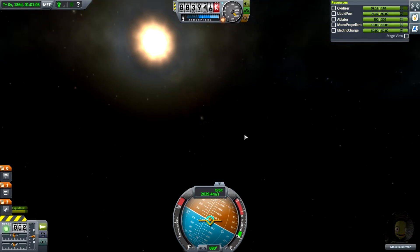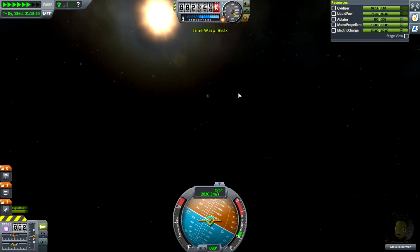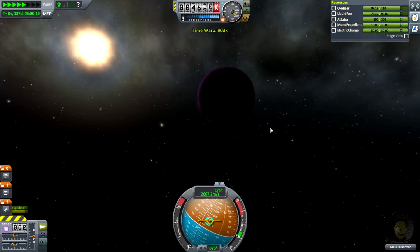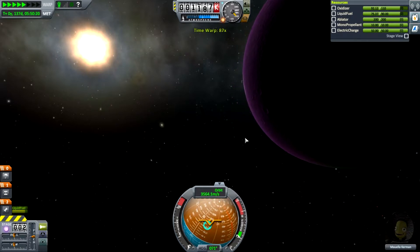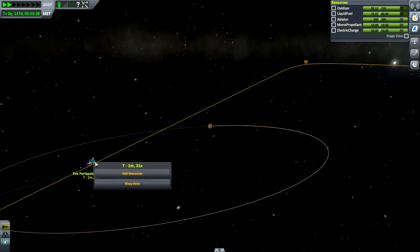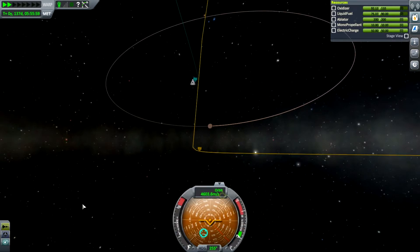Once we get into the atmosphere we can ditch this stage and proceed as normal. Let's time-accelerate up to get to Eve's atmosphere. Eve is growing awfully big, but just like Kerbin, once we get within range of its atmosphere it'll automatically slow us down. We're coming around the left side of the planet — our orbital speed is pretty fast but it could be a whole lot worse. Our periapsis is 78km, so we are looking good.